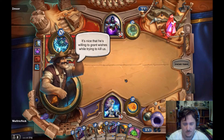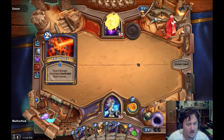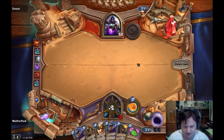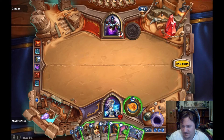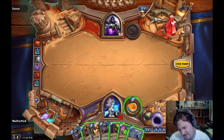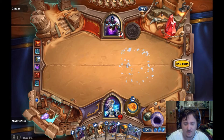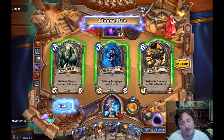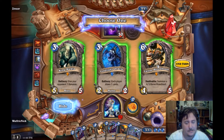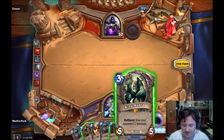It's nice that he's willing to grant wishes while trying to kill us. Wishes are nice - discover a minion. Two damage, that's not nice. Let's throw some coins down that pit. Discover a minion - we get King Mukla or Kán. Kán is nice but let's have some fun with Mukla because I can actually play him straight away.